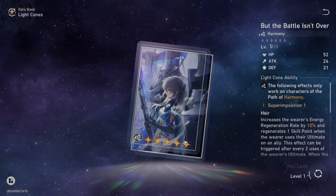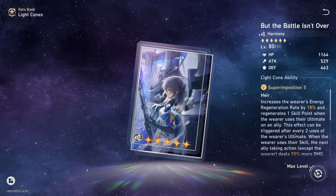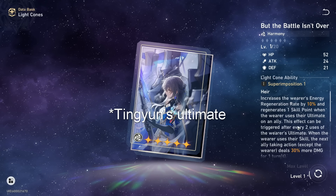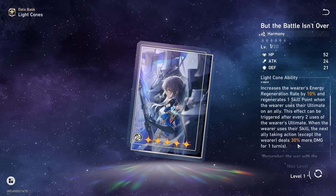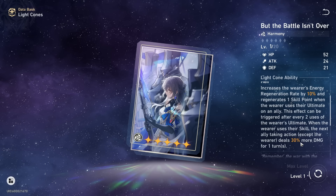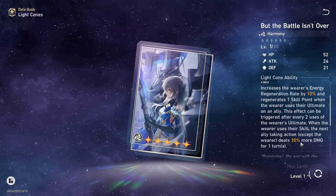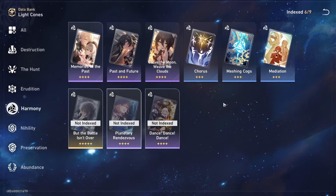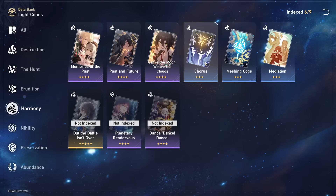For best-in-slot, if you have But the Battle Isn't Over — the 5-star light cone — not only does it give more attack, but it also gives an insane effect: energy regeneration, a skill point when you use an ultimate on a 2-turn cooldown, and 30% more damage for one turn to the next character taking action after you use your skill. This is insane, and similarly you need to make sure your turn order lines up. Overall an incredible light cone, but you don't need it — Past and Future, Chorus, Carve the Moon, and Dance Dance Dance are all perfectly viable.